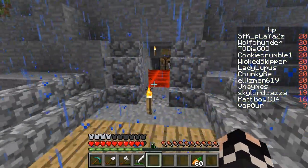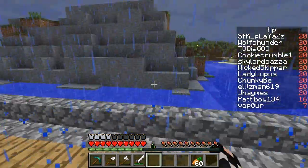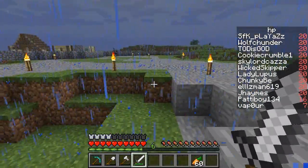I'll get on to this plot and hollow out the ground. I keep finding stuff I didn't show you — this is Cookie Crumble's house here, a nice little shack. I don't know whose that other one is.